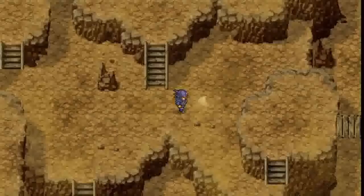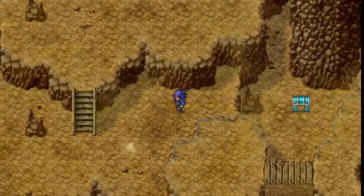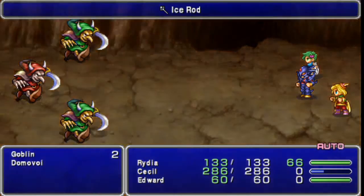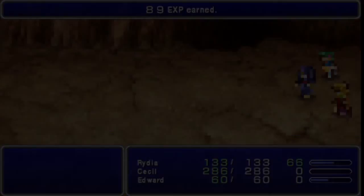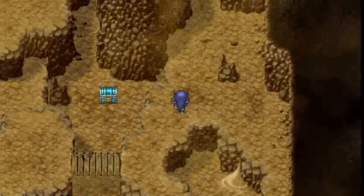Goblins really don't do much — they give really crap experience, especially seeing as we have three characters so our experience is divided up into three. Here we have a new enemy, the Red Goblin or the Domovoi. They're basically a bit more powerful, their attacks might actually hurt you, and if Cecil didn't hit it, it would take more than one shot to kill. They've got a bit more HP than your standard goblin.